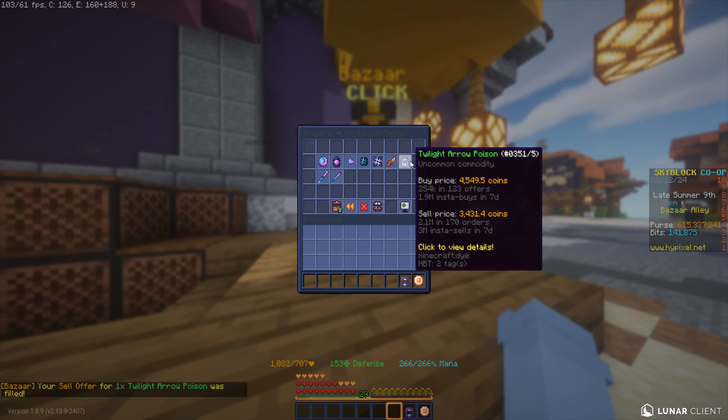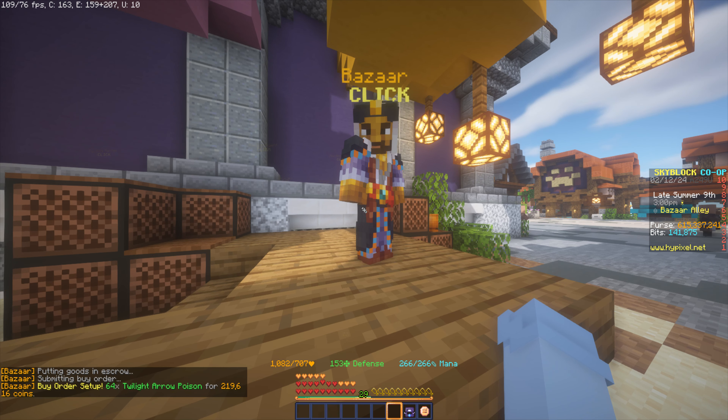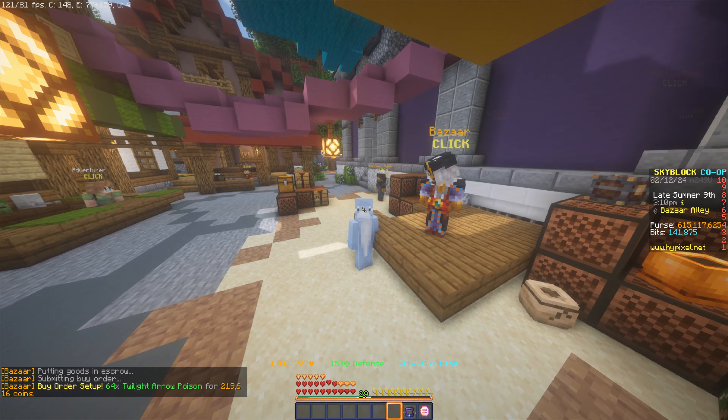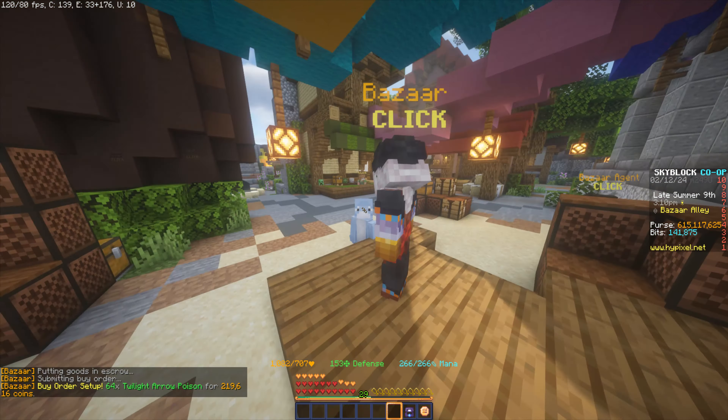We'll see Twilight Arrow Poison. We're going to make a buy order for a stack, which is around 220k total, and each one of these is going to yield around 1,000 coins in profit. There's a pretty large amount being sold, so I think it's a pretty good flip.